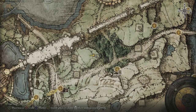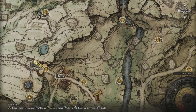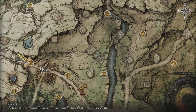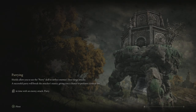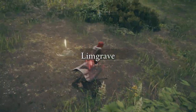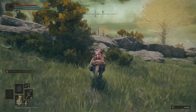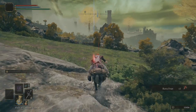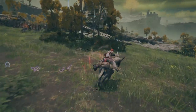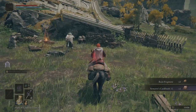That should be everything in the Limgrave overworld area. I'm trying to think if there's anything else we missed. Oh, the Cookbook - I didn't get the Cookbook. There is a Cookbook right here, let's go and get that - Farmer's Cookbook 1. To get the Armourer's Cookbook, come to the Agheel Lake North. You can see the marker on the map there. We're going to head to the North East - it's kind of guarded with quite a few dogs. It should be as simple as just jumping over and grabbing the Armourer's Cookbook 1.